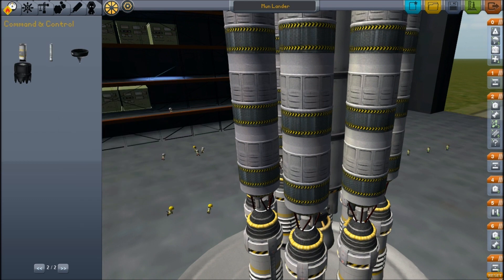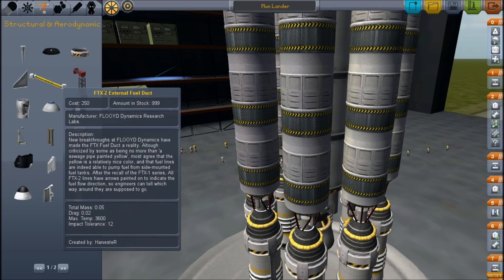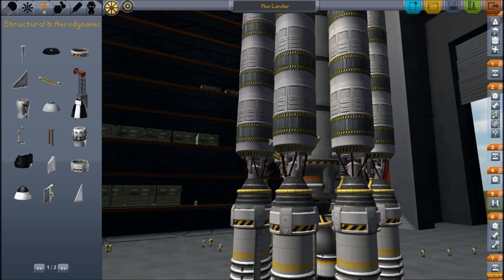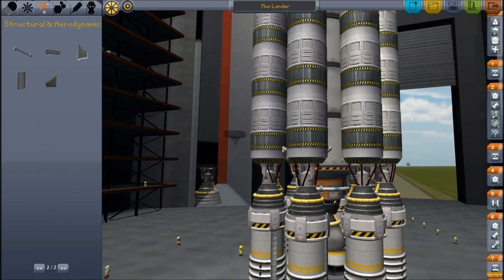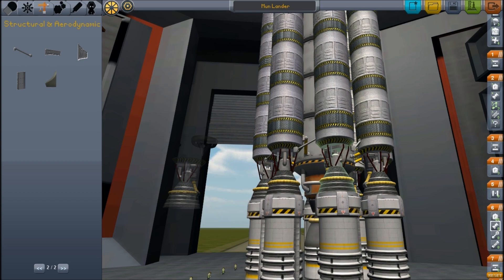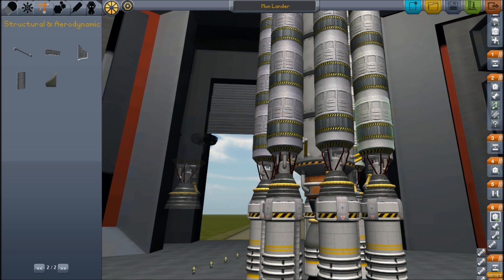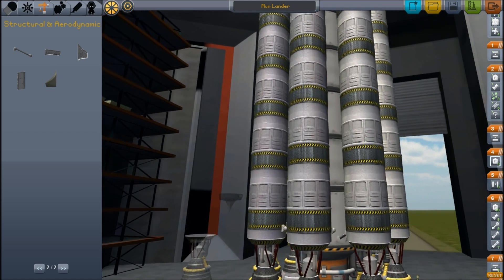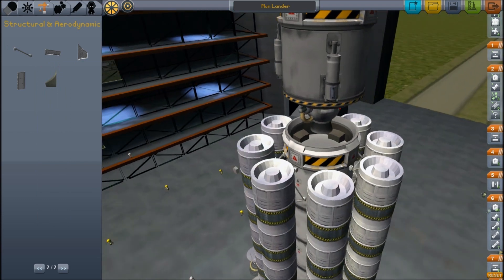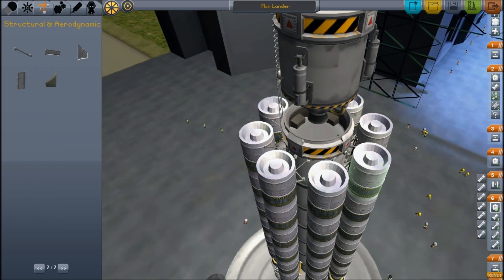Now we can also start feeding the fuel into the middle here. We need to feed the fuel from these tanks into the central tank — it's kind of hard with these angles. And to avoid spinning issues, we want to try and get a strut on the other side so that it doesn't flex so much. There we go — that holds there. Let's come from this angle and add a couple of struts to hold this in place. Struts are nice — they hold things together.